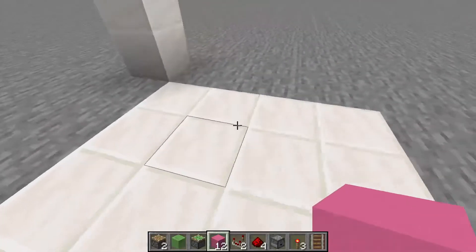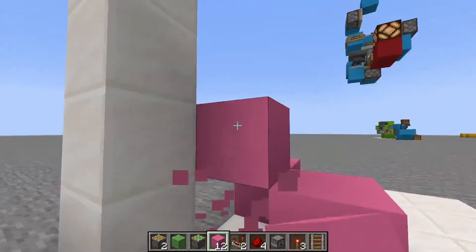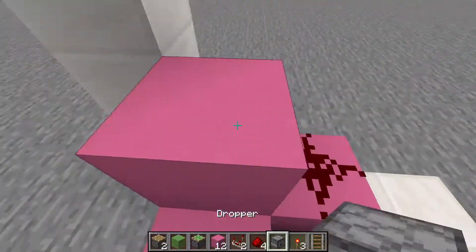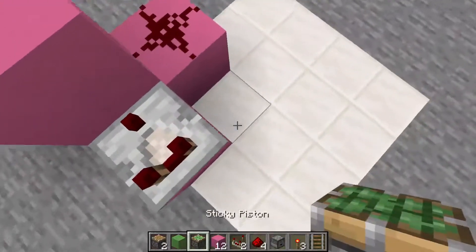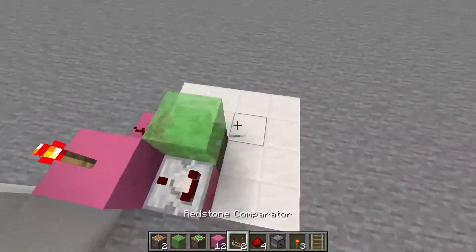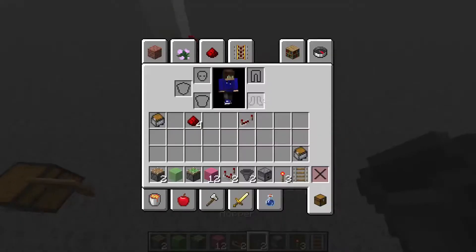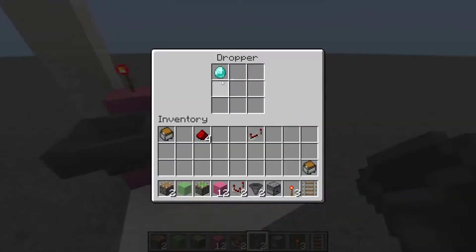To get this redstone build started, place two blocks like this, and another third one up with no block below. Add redstone dust, making sure it has the four prong-looking connection areas. Then place a redstone torch and a comparator. Drop down your sticky piston and slime block, with a dropper facing this direction and a hopper going into that. Now's a good time to find your any item and chuck it in there.